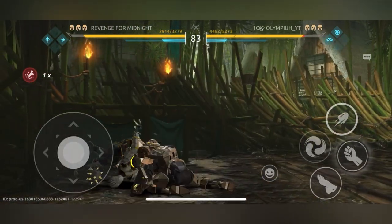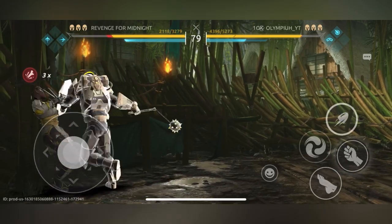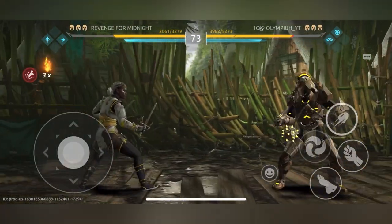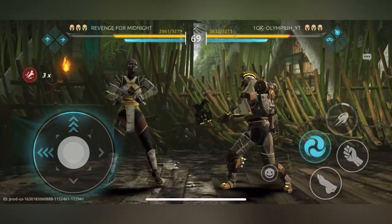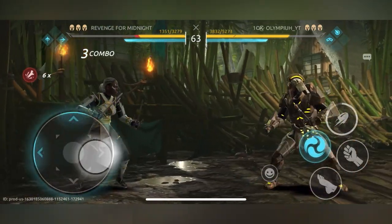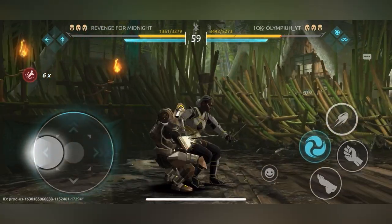Jack is really good when the enemy is trying to play aggressive against Jack - that's when Jack becomes really good. But rarely does someone actually play aggressive against Jack, so everyone just camps against him because of his unbreakable. That's why I find Jack actually hard to use: you're always dealing with campers, and his slow attacks don't really help.